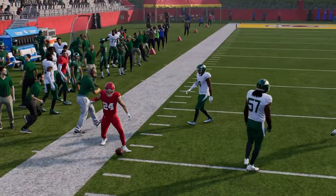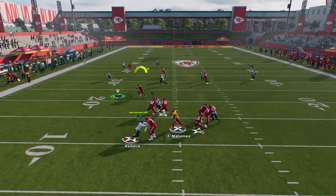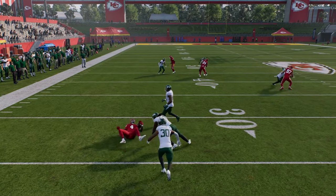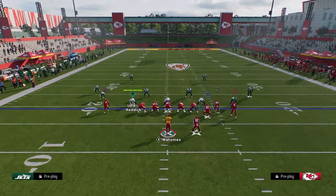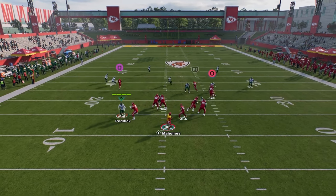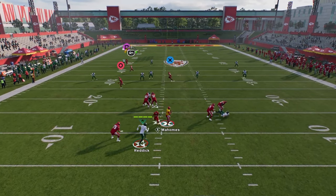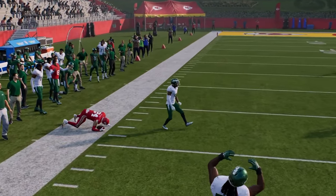The high-low read is why you call this play — it's super hard to guard because it's a cross-field concept attacking across the field. I call it a wide cross style concept. Looking at where the routes end up, you have a high-low to the left and a backside dig route if they chase the crosser.